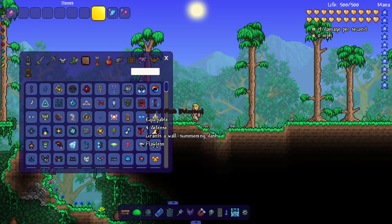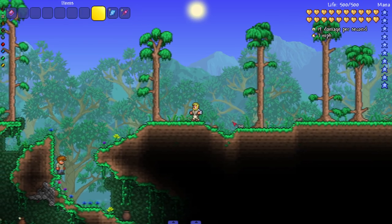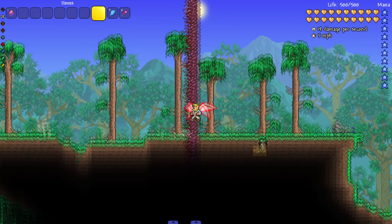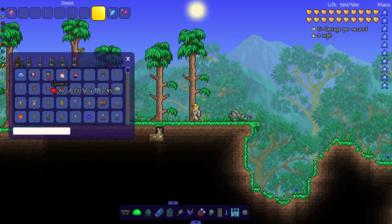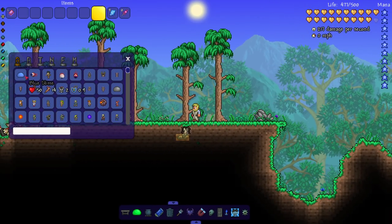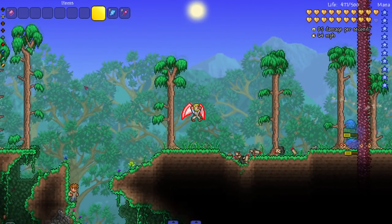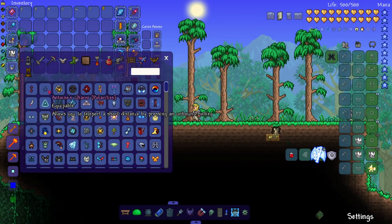We got the Wall Flesh accessory which grants a wall-summoning dash. Let's see it in action — you literally send a wall of flesh with your dash! I don't know what is more unique than that. That's pretty cool.